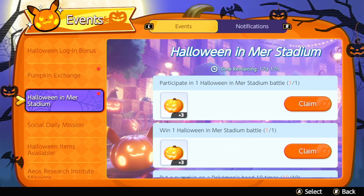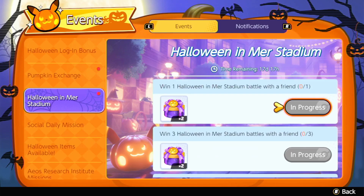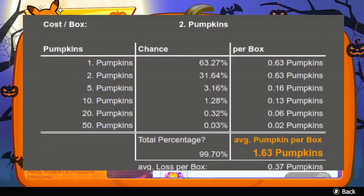These Halloween boxes — you'll get a couple of them. You should get four of these, and they have a chance to give you more pumpkins. They cost two pumpkins each, but you have a 63% chance to get one pumpkin back, a 31% chance to get two, a 3% chance to get five, a 1% chance to get ten, a 0.32% chance to get twenty, and a 0.03% chance to get fifty.